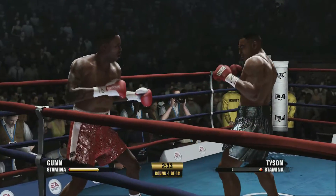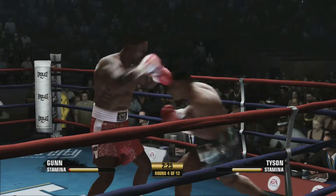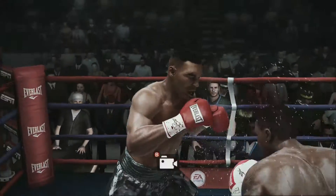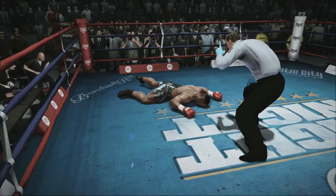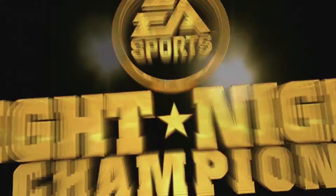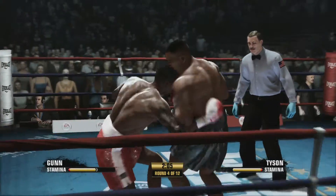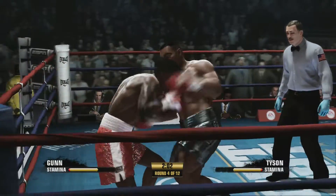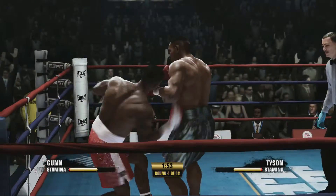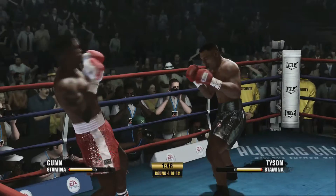That is a big problem in this fight. We need the stamina. Good shot for Max Gunn — and Tyson hits the canvas! Big straight right for Mad Max. We needed that so bad. Tyson was all over us — his stamina was low. Max Gunn is one of them boys, you can't afford to have your stamina low. I'm hoping the floodgates are open now and Tyson will go down again.